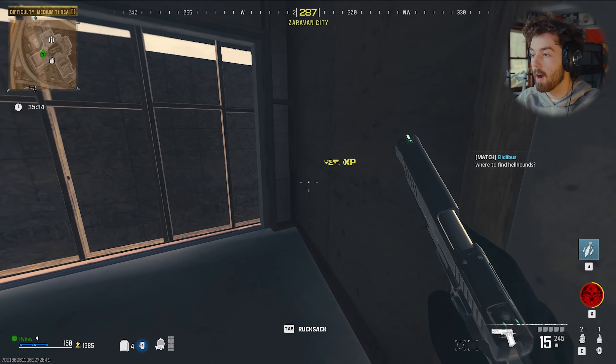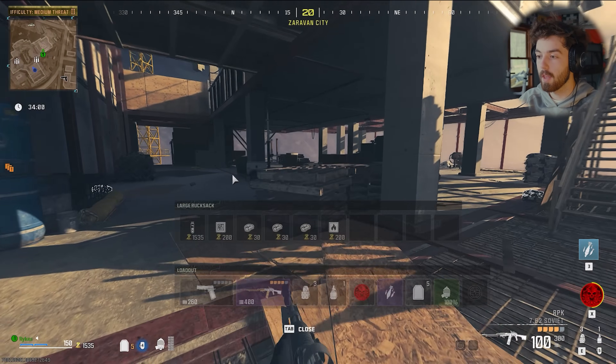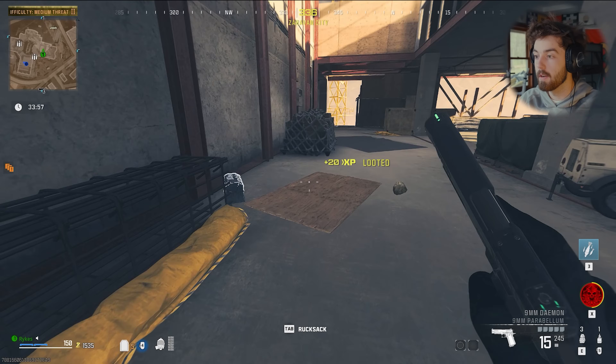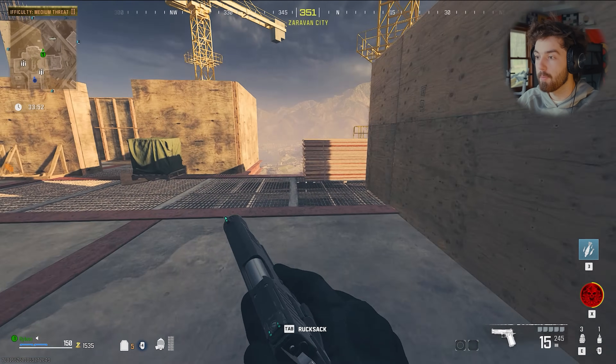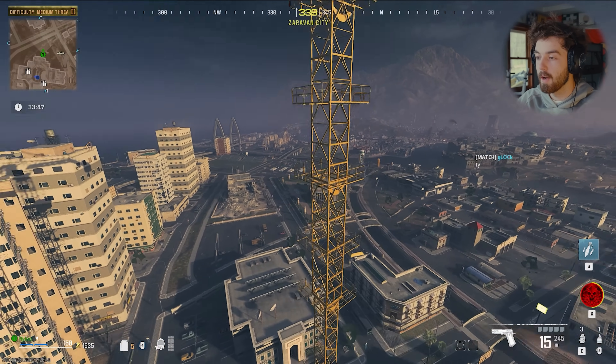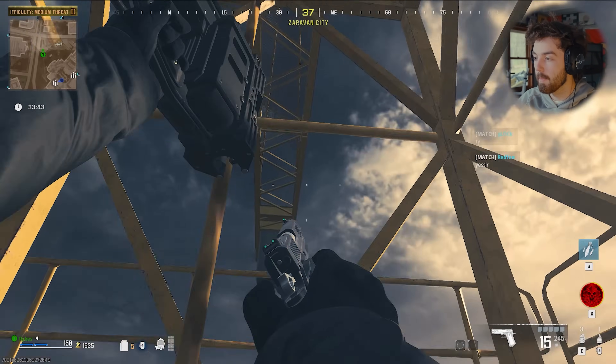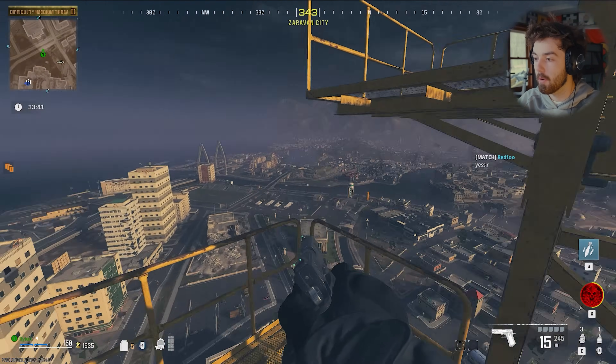We are pretty much kitted at this point for what we need, and we upgraded our operator a bit with this brand new operator. We got all the stuff we really need and we're ready to go. You can just hop right off here, glitch through this guy, boom — we're back up and we're gonna jump right into tier 3 and go get our dog.